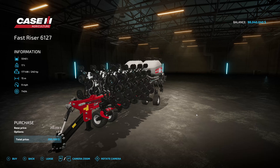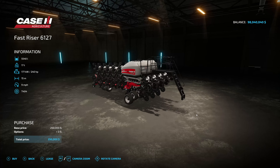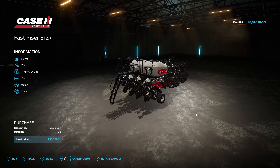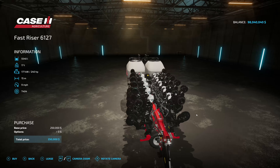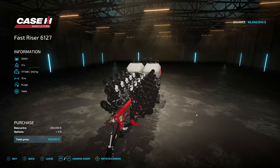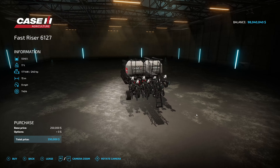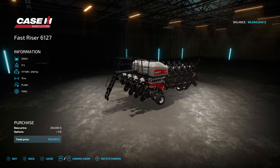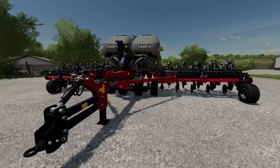The Fast Riser holds 5,540 liters of seed only, weighs 17 tons, requires 240 horsepower, has a 15-meter working width at nine miles an hour, and will cost you $250,000. One of the nice things is it is a direct drill, so you'll be able to sow those crops without needing to prepare the field first.